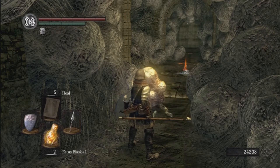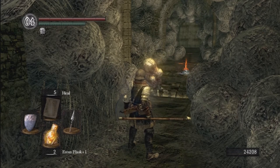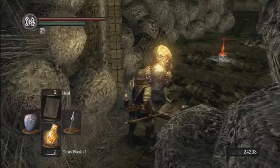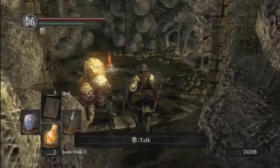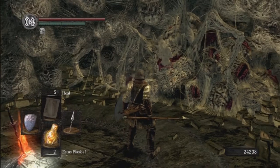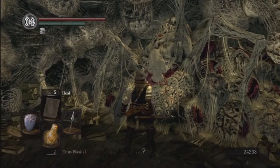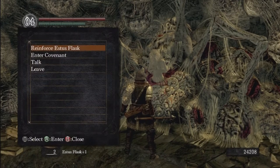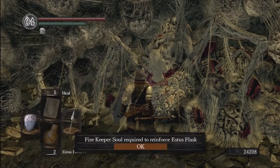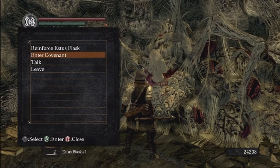This is the Daughter of Chaos covenant. If you say no to this character, he will not let you pass. If you go over here, you will see this character who looks exactly like Quelaag — this is Quelaag's sister. If you talk to her, it just says a question mark because we can't speak her language. She's actually a fire keeper, so we can reinforce our Estus Flask if we had one, but we do not. We could enter her covenant, which I think we actually might do.